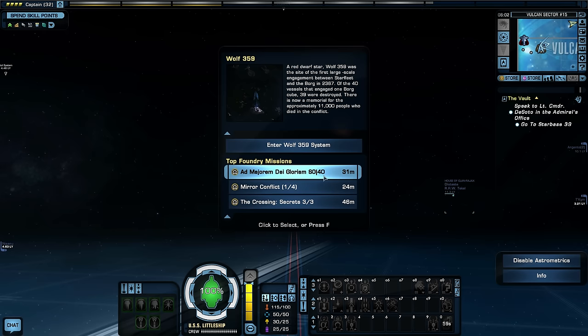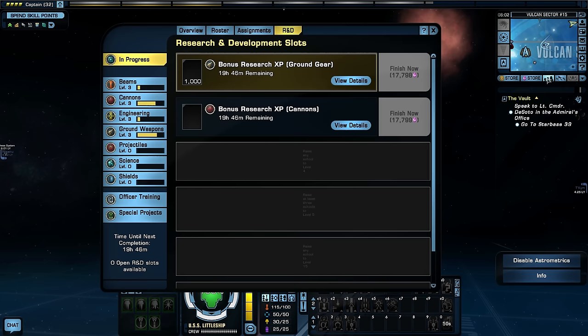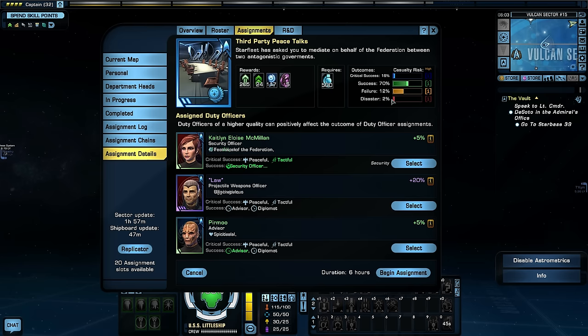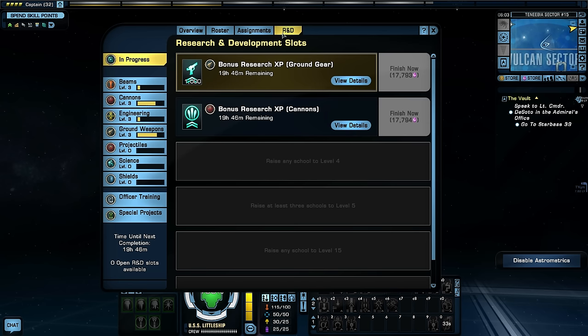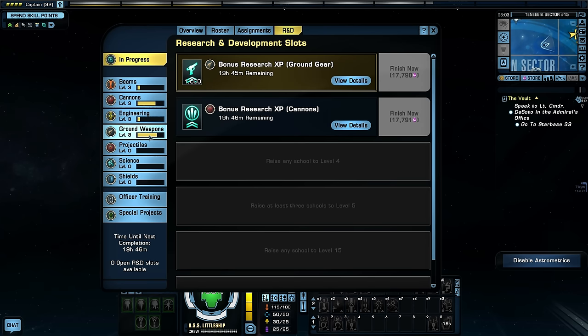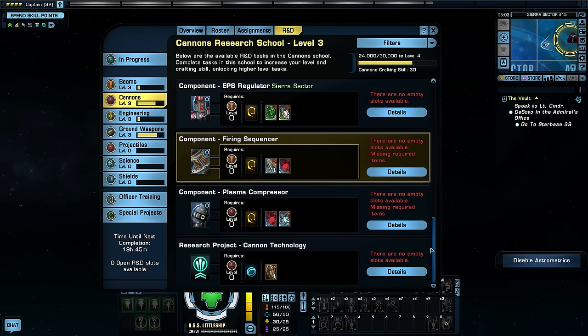We are on our way to Starbase 39 Sierra — not too far away, traveling warp 8.33 in the Defiant. I'll pick up some diplomatic assignments along the way — got two going. Under R&D, I have two R&D projects going. I am now up to level 3 on beams, cannons, engineering, and ground weapons, so I have been working on this slowly. I haven't crafted anything yet, but in the future I could look at crafting something.